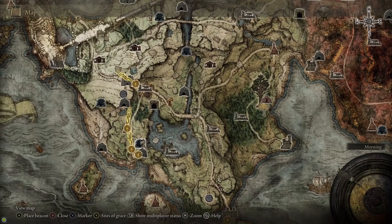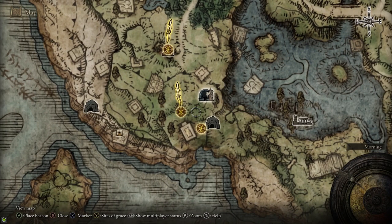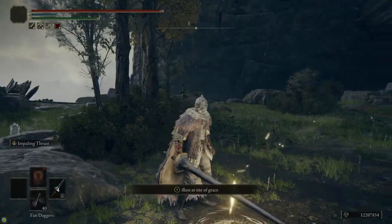You can get here just by following the main road through Limgrave from the gate front. Just follow it to the east and then head south. Alternatively, the way I got here was from the first step — you can just run across the lake shore like this, and once you get to the road, just follow it south and you'll be at the bridge.